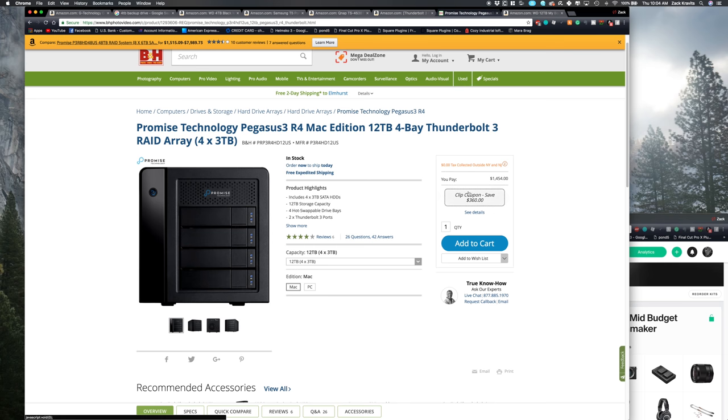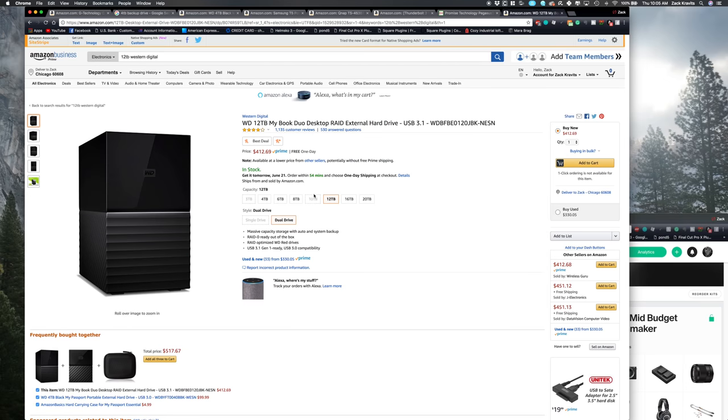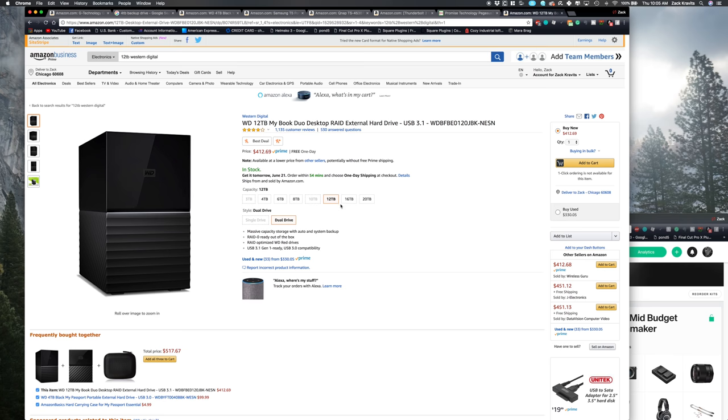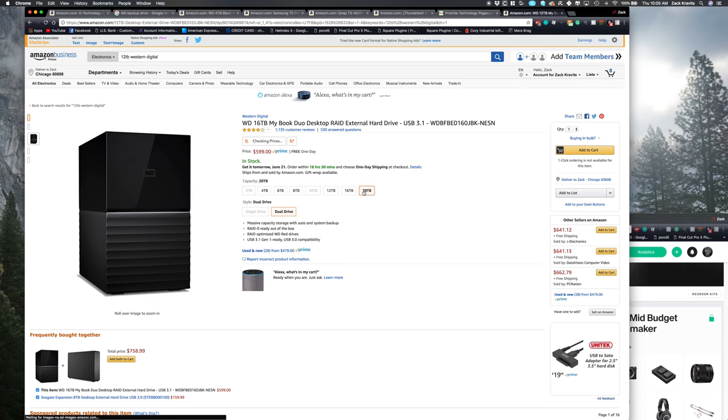There's a really good deal going on right now — you can see the clip coupon here, and as you go up in size the coupon gets bigger and bigger. I'd jump on this now if this is what you're looking for. To back up a RAID 5 direct attached storage setup like this, you'll want something simple — I've linked it in the description — but instead of three or four terabytes, go for 12 or 24 terabytes. Just a big backup drive.